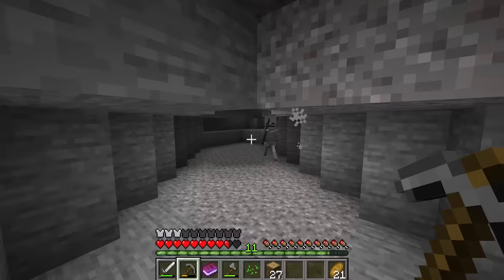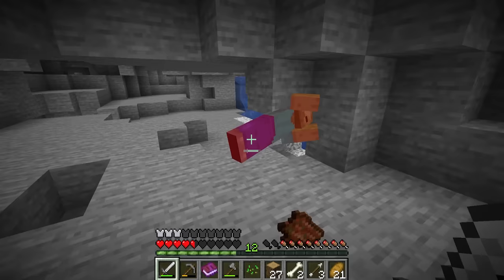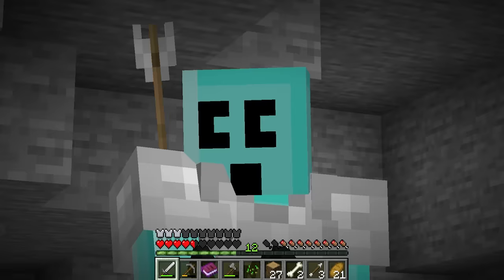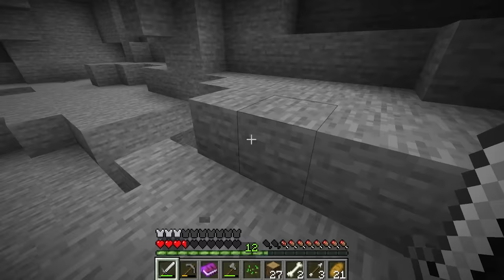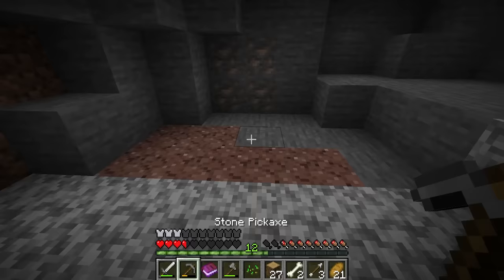Well, that was a skinny cave. Hello, Mr. Skeleton. I'll take some arrows, yes please. I do have a bow from that wither skeleton, so that'll be nice. Easy. They're my training dummies - emphasis on the dummies. I already have a pretty decent chest plate. I have some food, so I guess I'm just getting iron for a helmet and some pantaloons.